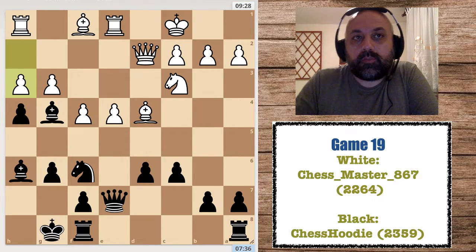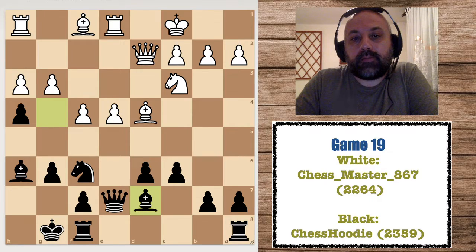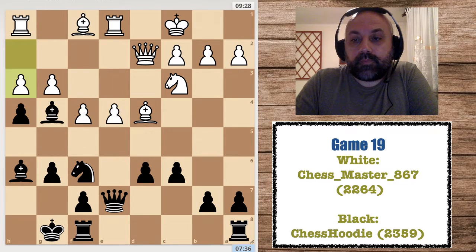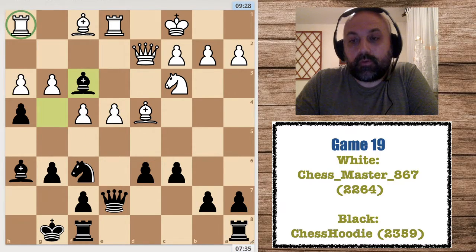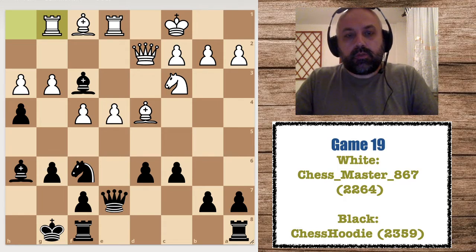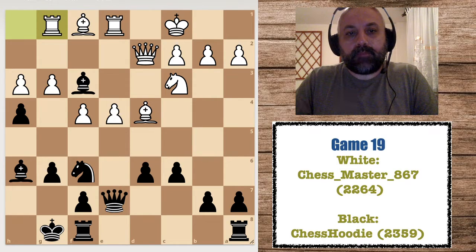After the good move h3, I cannot retreat the bishop without attacking something — for example Bd7, g4, and I think I can just resign. That's hopeless, there are too many threats I cannot stop. That's why I played Bf3 attacking his rook, so he has no time for g4. After Rg1 it's a terrible position because he can use the g-file.